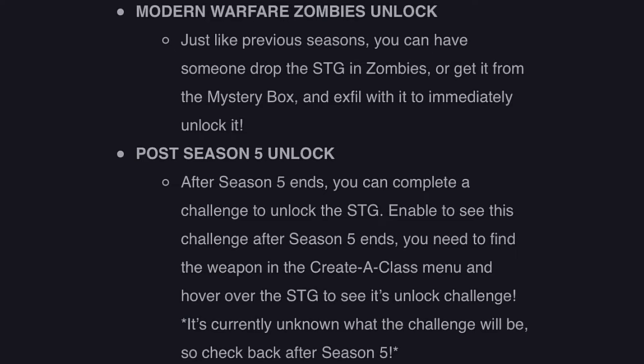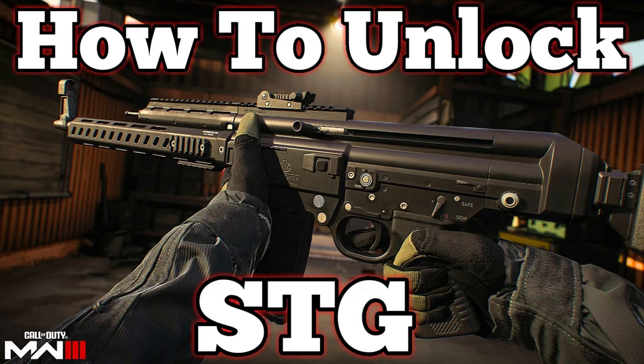The last way to unlock the STG is the post-Season 5 unlock. After Season 5 ends, you can complete a challenge to unlock the STG. To find this challenge, go to the Create-a-Class menu and hover over the STG to see its unlock challenge. The specific challenge is currently unknown, so check back after Season 5 ends.